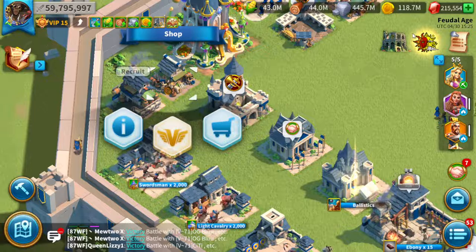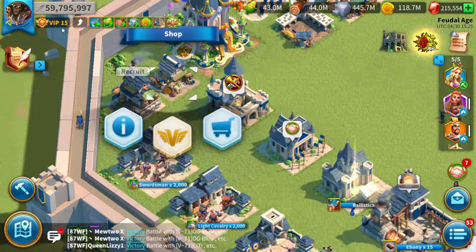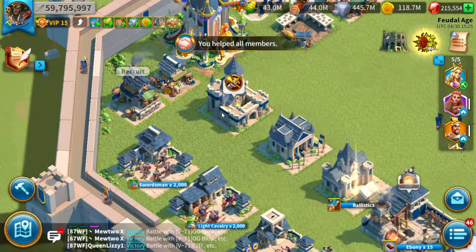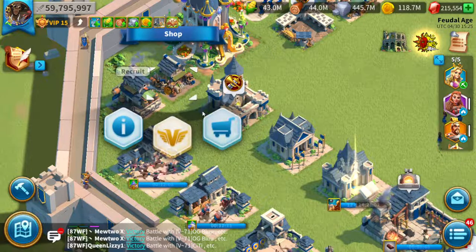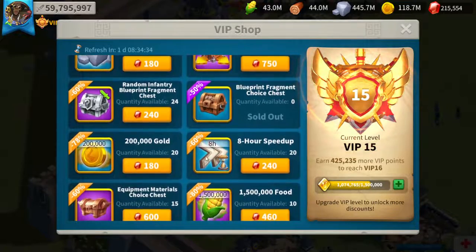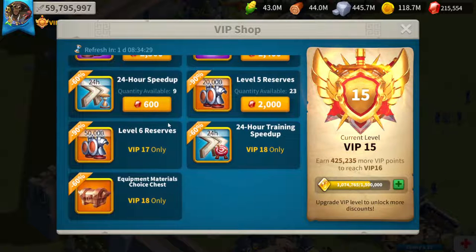Now, whales or people who've been playing the game long enough don't have the problem of needing to work on castle level or VIP — they're already VIP 15 with T5. So what should they do? They should go to the VIP shop and take advantage of some really phenomenal options available there.